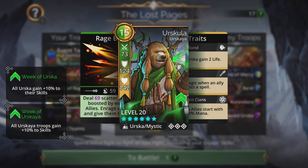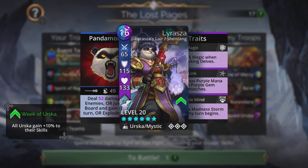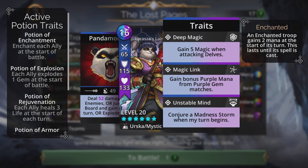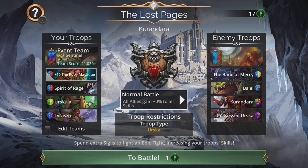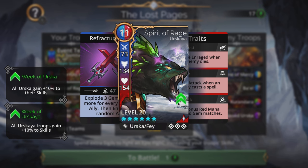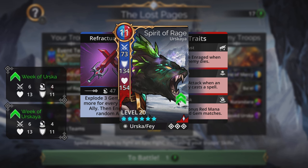I have the Urska all-gold medal as well. Larissa is at the back of the team for the Final Trade — the Unstable Mine conjures a madness storm. Since this was in the journey event last week and we're in a Urskaya world event this week, it makes sense to include her. She gives blue gems on the board from the storm, which is very useful for getting the Ruby Macaque spell ready quickly, and some mana trickles down to the Spirit of Rage in the second slot.